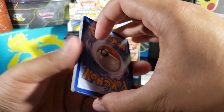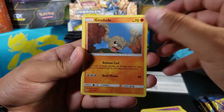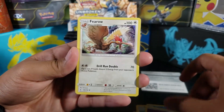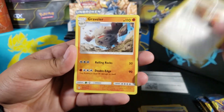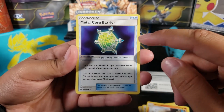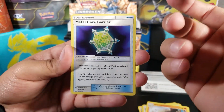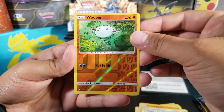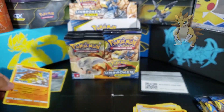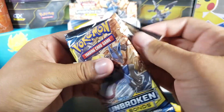We got Venonat, Meowth, Geodude, Porygon, Froakie, Psychic Energy, Graveler, Metal Core Barrier — there's a secret rare of this one and it looks pretty cool, so if I pull it I wouldn't mind. We got a Wooper reverse, and then for the rare we got a Sandslash, just a regular rare, so not too good — but we still got four more packs to go.